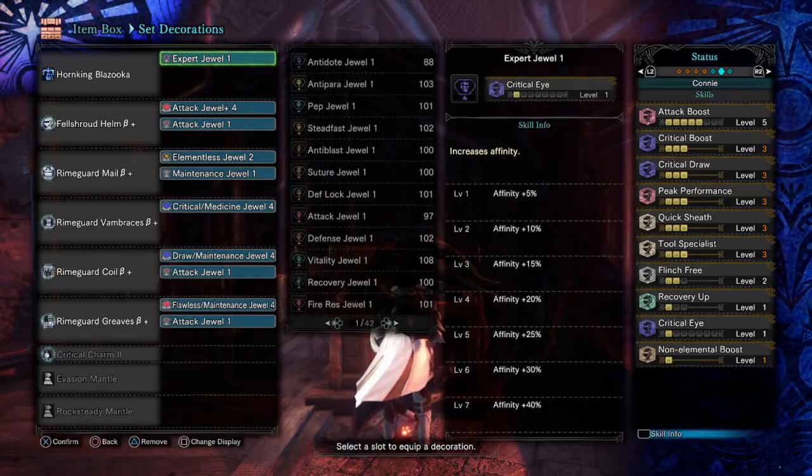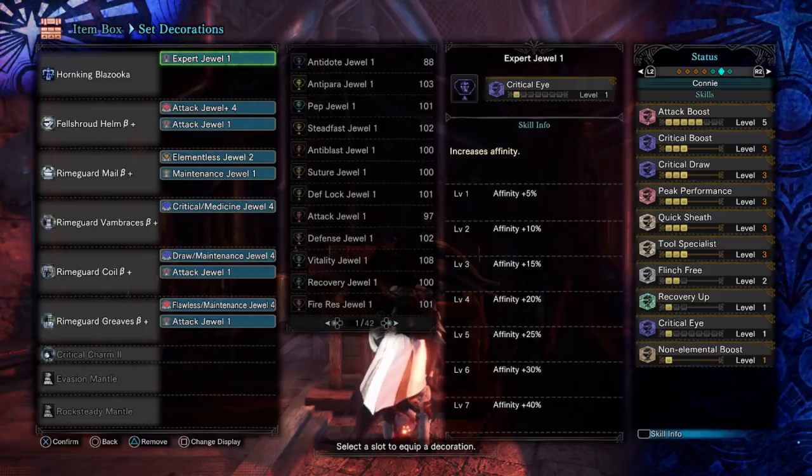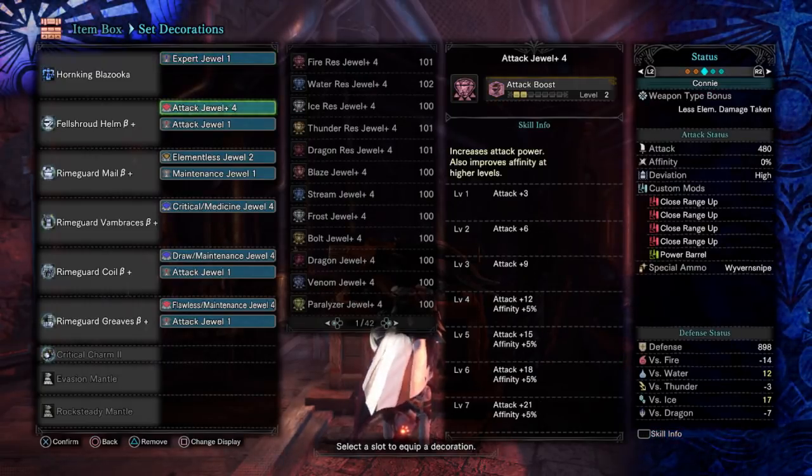We found that it was a draw attack, so we're running critical draw. Peak performance for fairly obvious reasons. Quick sheath and tool specialist are nice — you can kind of see where these skills are coming from. We're using the Diablos HBG with non-elemental boost. You could use Shara's HBG instead, and in fact one of my upcoming Wyvern Snipe builds will be using it, but I'll save that for whenever it comes out.